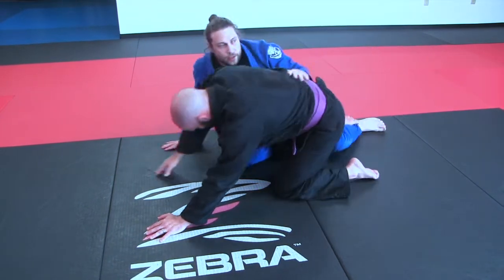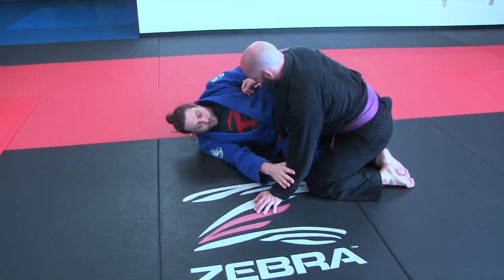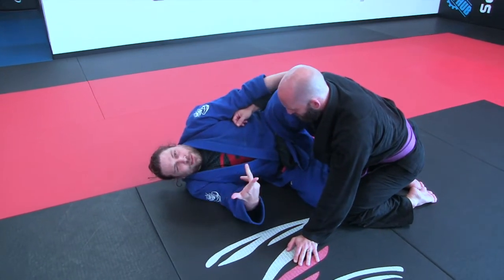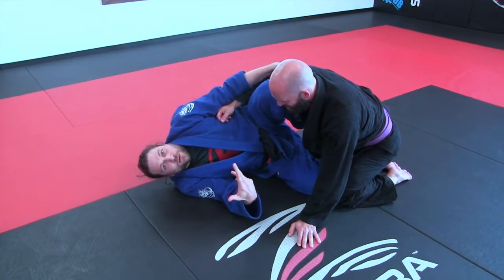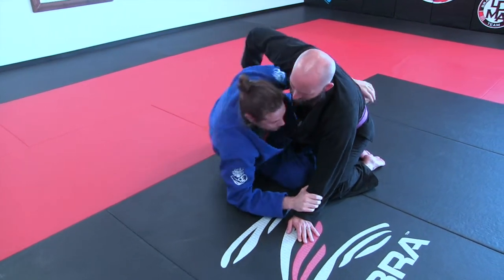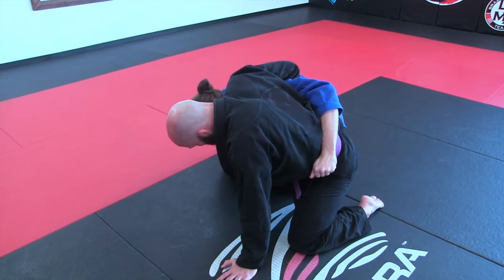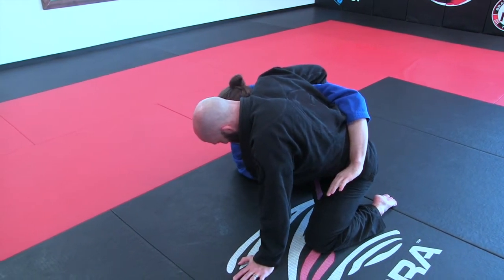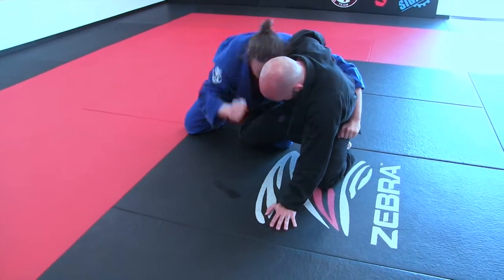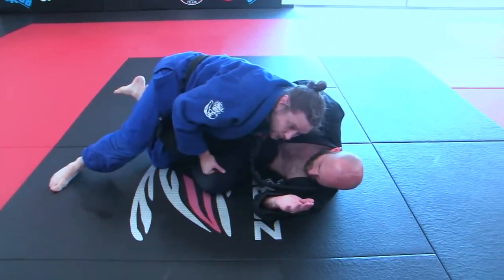Now he's going to wizard — he's thinking 'I should wizard or he'll take my back.' You'll figure that out pretty early on. So he wizards but I still came up. Now what I need to do is break him over. You can body lock here — front body lock or whichever — we'll just do a basic knee tap with the gi grip. That's option two.